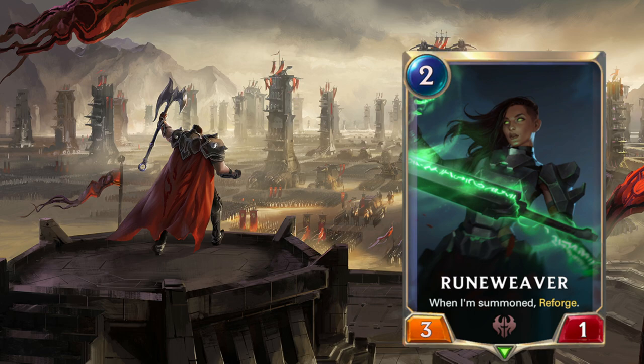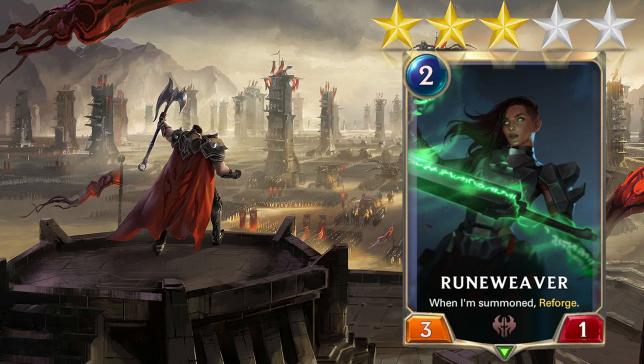More Reforged — we got Rune Weaver, a 2-mana 3-1. When summoned, Reforge. Fairly simple. I look at this as a Noxus version of Avarosan Sentry — the 2-mana 2-1 that draws a card when it dies — except Rune Weaver doesn't have to die to get you a card. She can also block Fearsome, which is very important in certain metas. Sure, she'll die to random pings like Go Hard and Vile Feast, but can't have it all. Three stars — she comes down, gives you a card, and will probably trade for something decent unless your opponent is playing Go Hard.